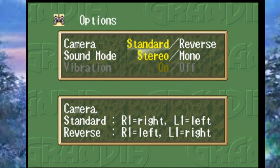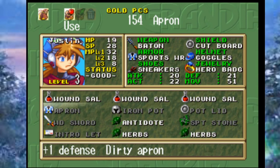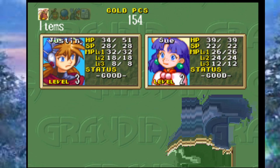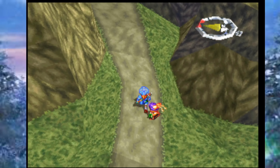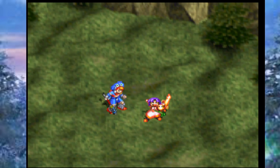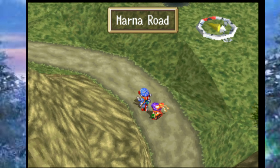I need to start using those herbs because our inventory is getting full. Use an herb on Justin, use an herb on Sue — at least two more spots now. Those single Marna Bugs are nothing to us at this point; we can just crush them incredibly easily.